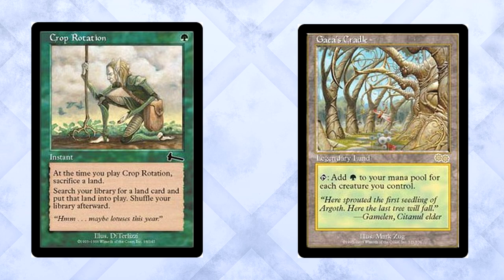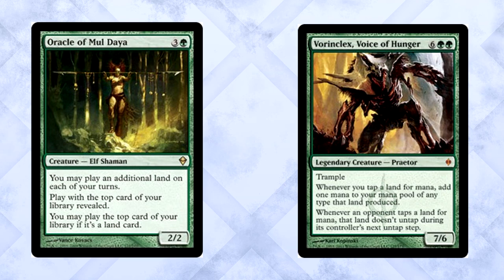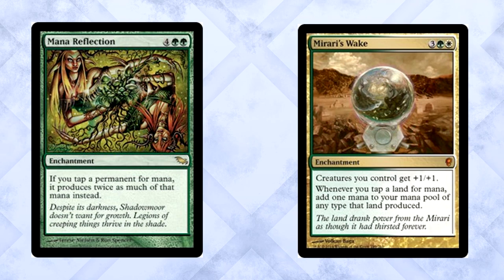With the right setup it's easy to get double-digit amounts of mana off of one Cradle activation. We have some non-land spells to help power out more creatures and ensure you can hit your late game. Oracle of Mul Daya allows you to see the top card of your library and play an extra land each turn. Vorinclex doubles your mana while also making your opponents skip untapping their lands when they actually use them. Mana Reflection and Mirari's Wake straight up double your mana. If you have the choice between Reflection or Wake, go for the Reflection for the more explosive combo with Gaea's Cradle.